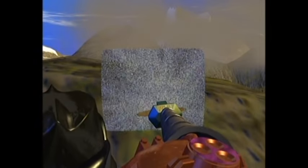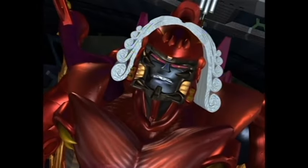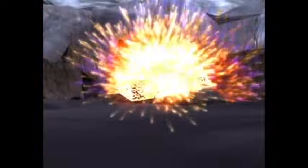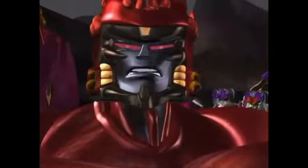Due to Megatron's shenanigans on pre-historic Earth, the Vok decide he needs to be eliminated. Taking control of Tigerhawk's body, they proceed to pre-historic Earth. Tigertron and Airazor's Sparks follow Tigerhawk. When Tigerhawk arrives on Earth, he completely decimates the Predacons — first by destroying their base, then by taking out every single one of them.